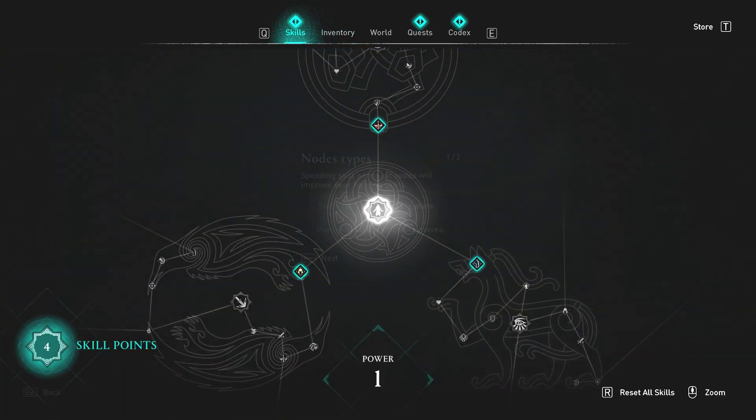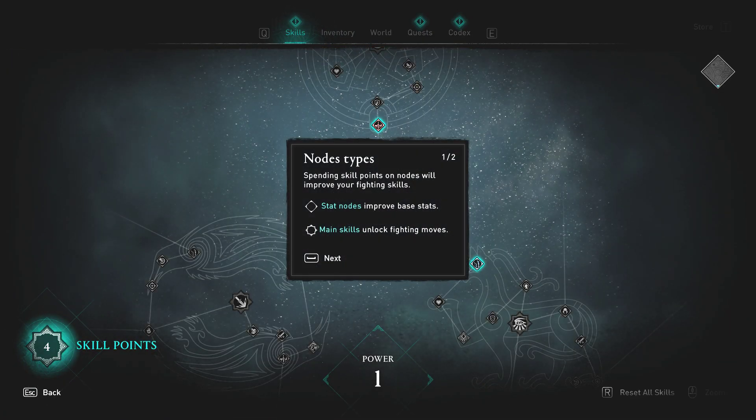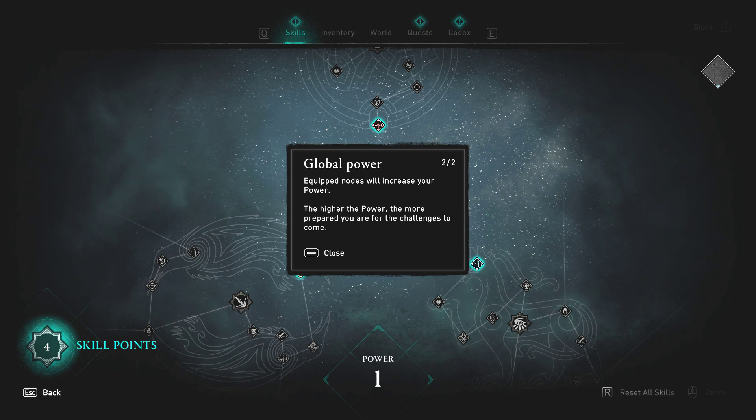We're going to do an upgrade on the skill tree, and then we're going to do a quest. Spending skill points on nodes will improve your fighting skills — stat nodes improve base stats, main skills unlock fighting moves.